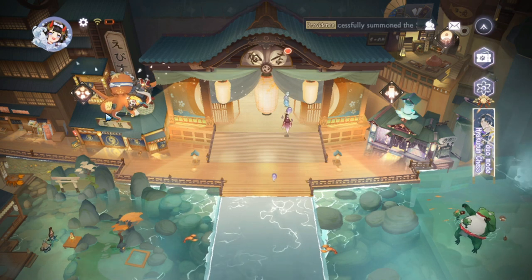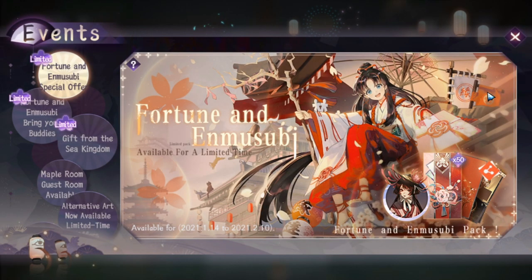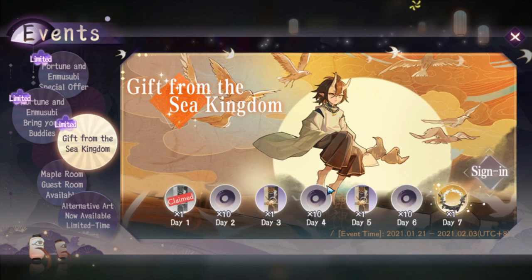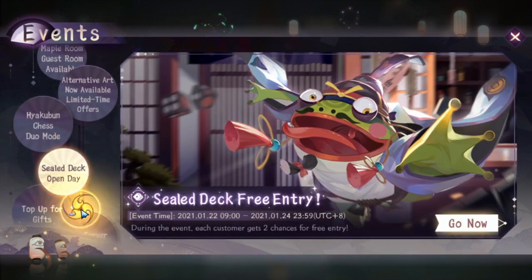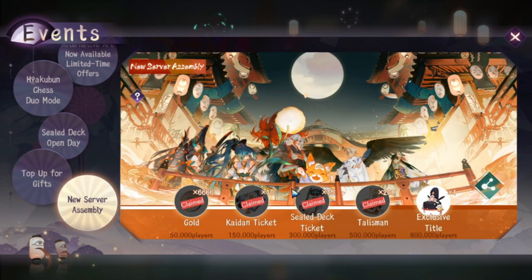Let's explore the icons on the top and side of the screen. This first one shows upcoming events — it's a preview of incoming events for the game. Here you also get gifts, including a seven-day login reward, plus additional updates like alternate art and seal deck announcements. Don't forget to check this and claim your items.